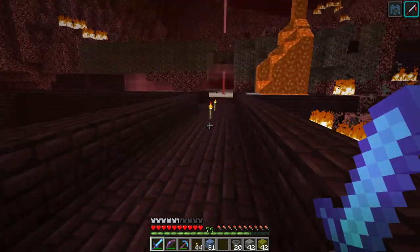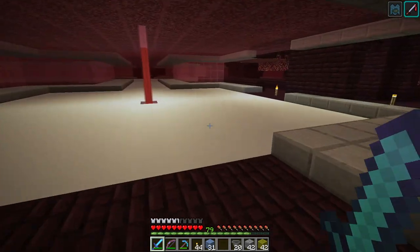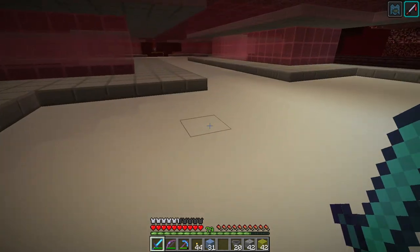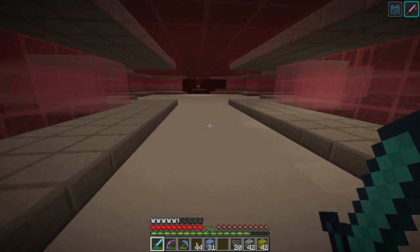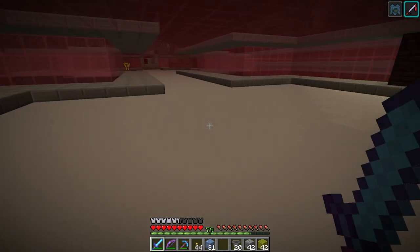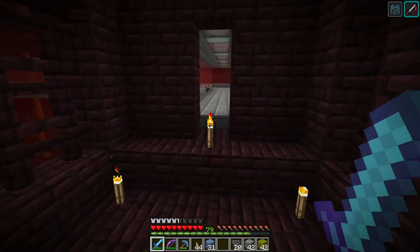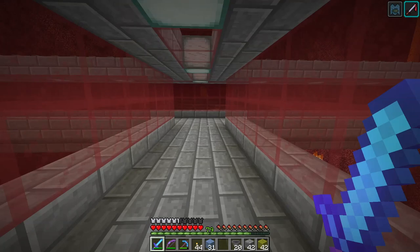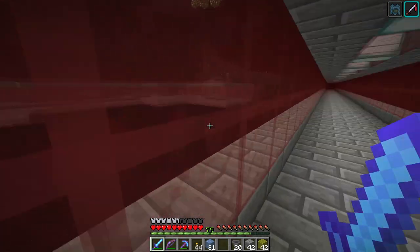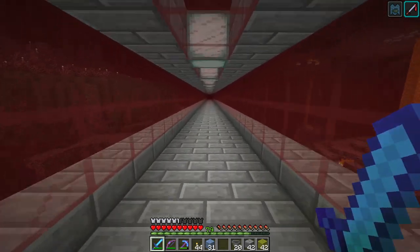It's really weird — there's no mobs here at all in the nether fortress, like anywhere. Back on the server and this is 1.13 — oh, there's a blaze, there's something. Okay, that was weird. So here we are back on the server, enough monkeying around in the snapshot — we're back in 1.13.2.